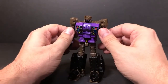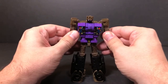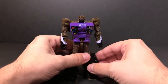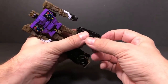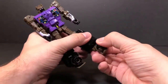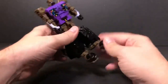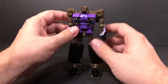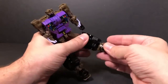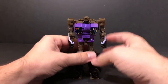This is how they transformed him when he was part of Ruination, converting into Shuttler. One thing I noticed is that some of the promo pictures had his feet positioned really weirdly. What you want to do is just bring them over like this and he looks perfectly fine.